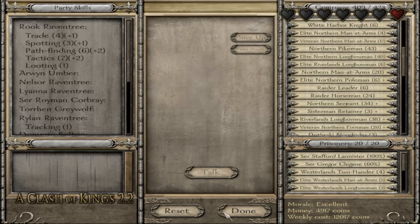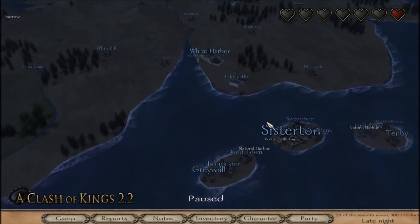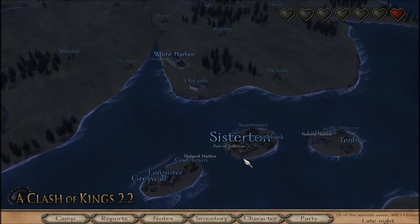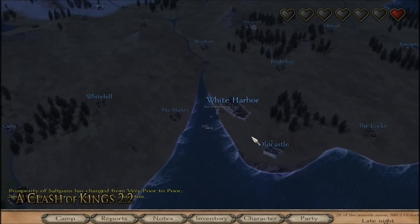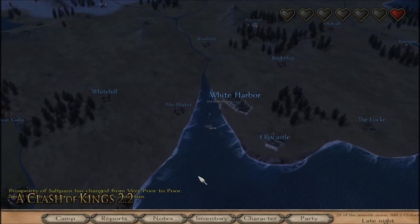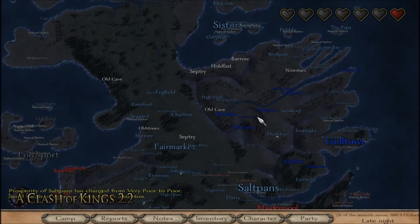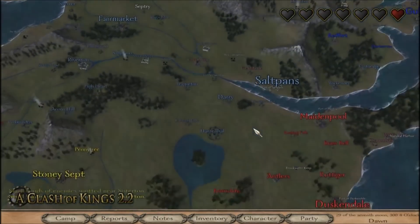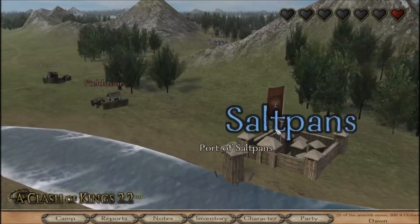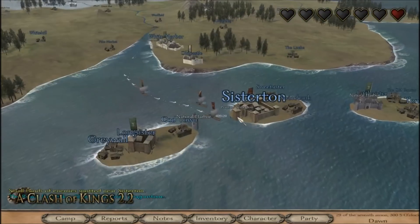I don't have a ton of money left, so I don't want to bother with upgrades. With that, let's push south and defeat these attackers. Watch us lose it on our way there. The Prosperity of Saltpans just went up. Saltpans is, of course, one of our towns, so that's good. I appear to hold that myself, so I'll be making a little bit more money off that.